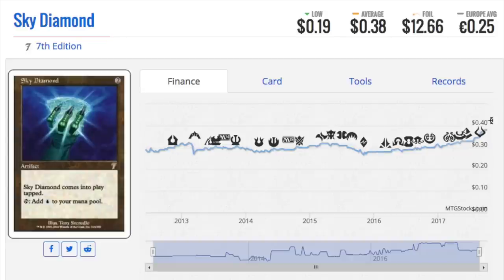Let's move on to Sky Diamond. It's not the most pretty card — I believe I own this one in foil. It's from Seventh Edition. Here's something very simple: if you have a mana rock or an artifact that produces mana, get it in foil, because it's never really going to lose value. Even if they reprint it, they probably reprint the non-foil version, and the foil from the first set — especially if it has unique artwork — will still be highly in demand.